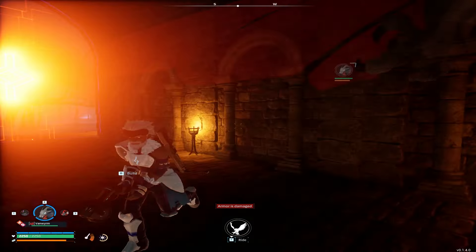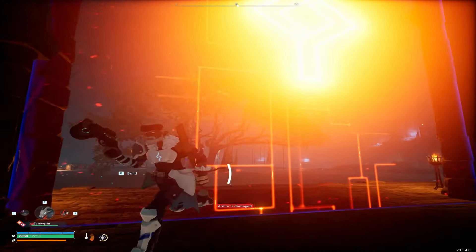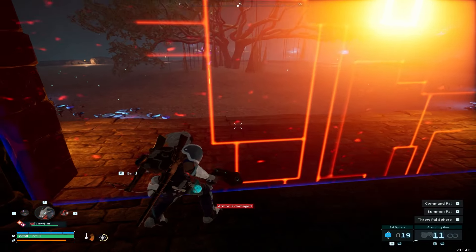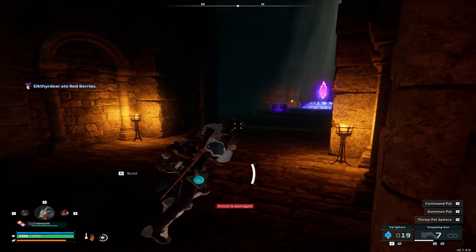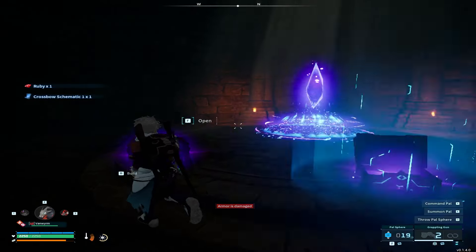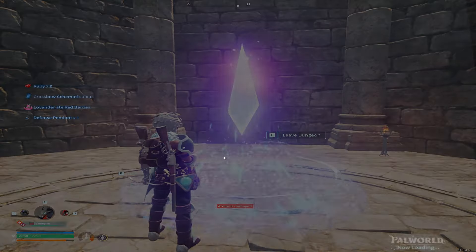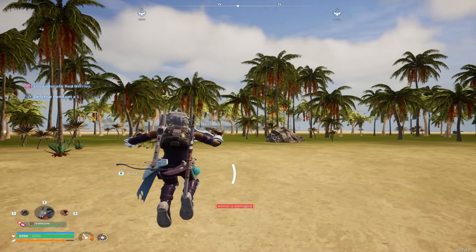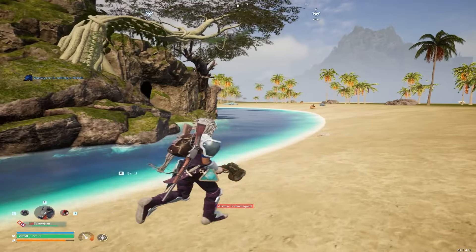We put our mount right there, and look at that — we glitched right through the wall. Normally you cannot get in or out of this area any other way. I got on my saddle, glitched through, and got out. It might take a little practice but you can get it pretty easily. This was a lower level dungeon so we got pretty much nothing, but let's do a higher level dungeon and rank up super quickly with a ton of loot.